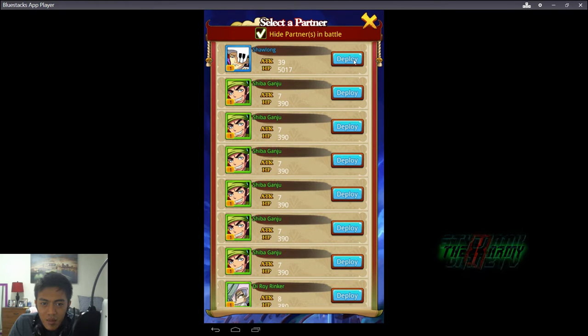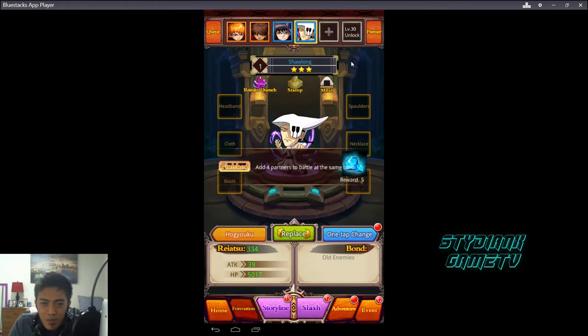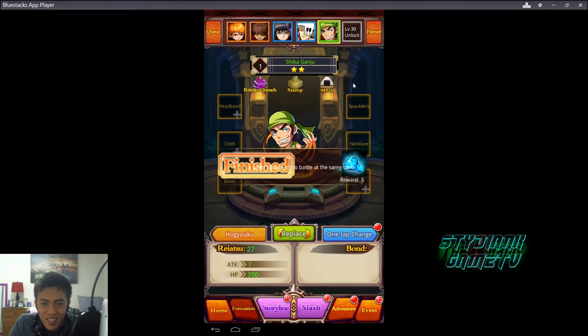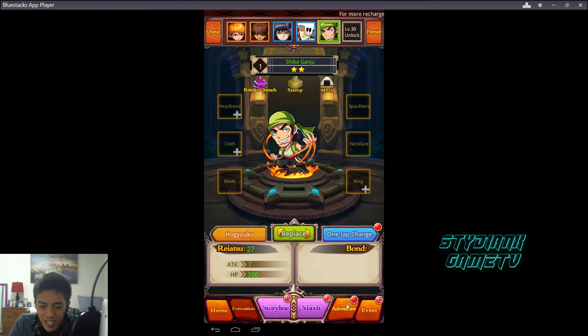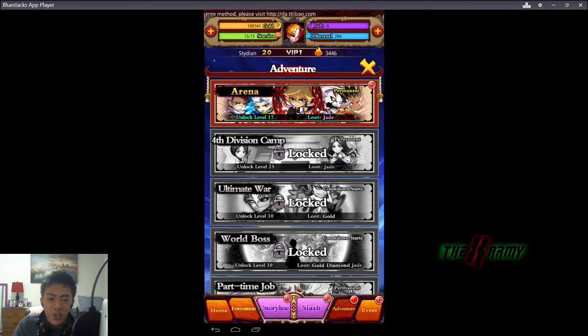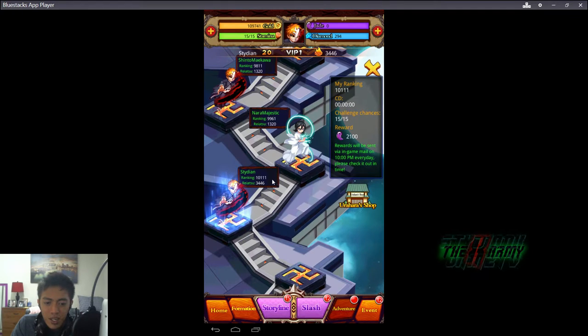Shiba — deploying. We'll keep Shiba. That is pretty good. We also have the Arena mode here where you can fight other players — just PvP battles.